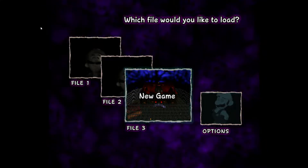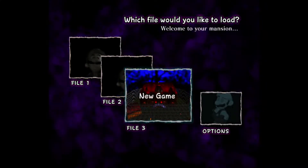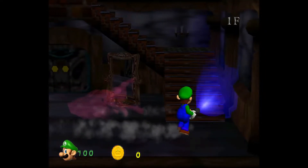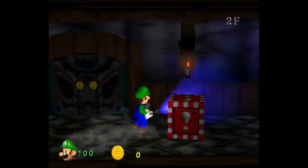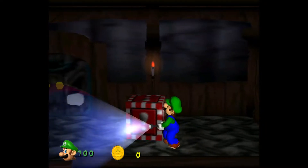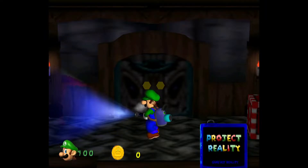Hello everyone and welcome to another Luigi's Mansion mod. Today we are going to be playing Luigi's Mansion Project Reality. We actually have to go find the Poltergust this time, and it's not as hard as it is to find the one in Final Ghost Hunt — it's just right in this box. We get our vacuum, and apparently it's called the GhostGust 96. Pretty cool.